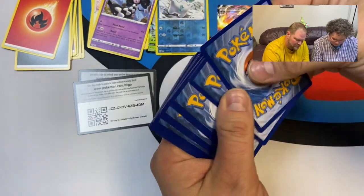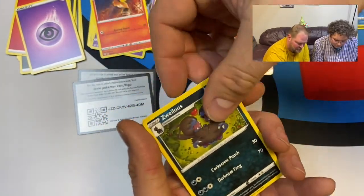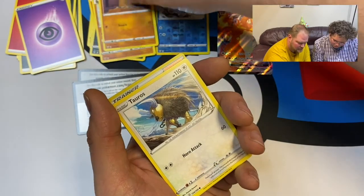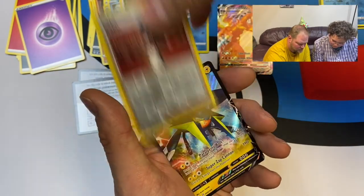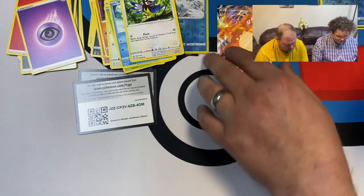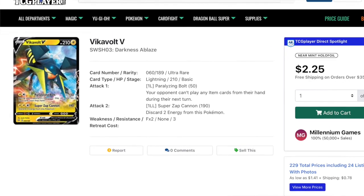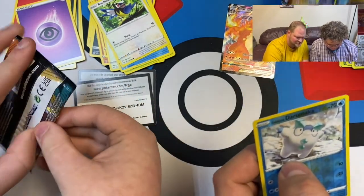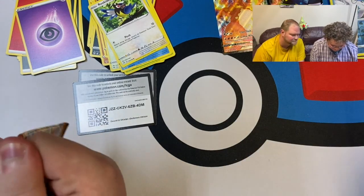One two three four. Fletchinder, Zweilous, Pupitar, Diglett, Tauros, Pansage, Wishiwashi, Rookidee, and Vikavolt V! Okay that's a tongue twister — Vikavolt V, Vikavolt V! We got the man himself — Charizard VMAX — and now stacking my V cards off to the side.